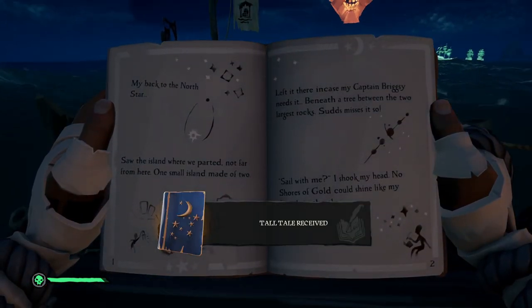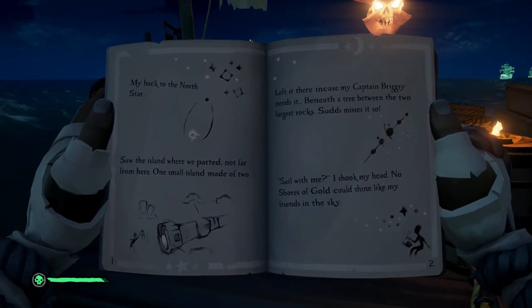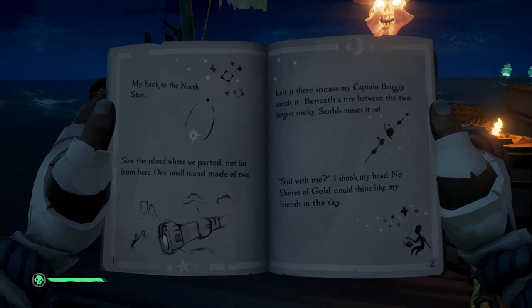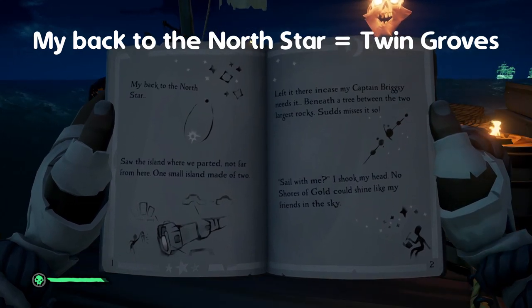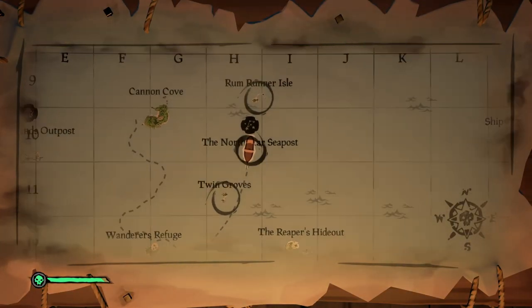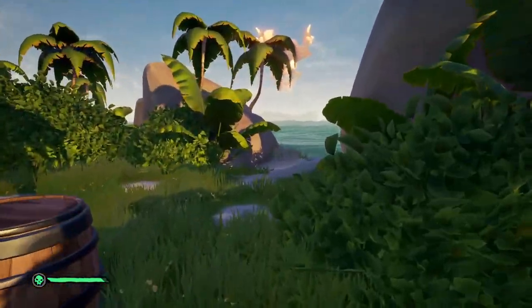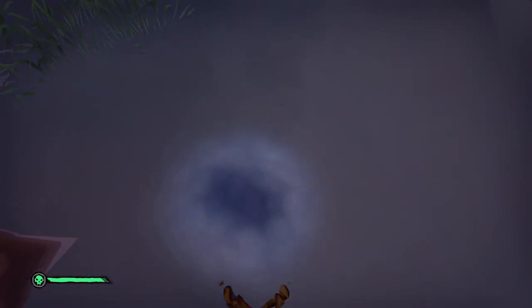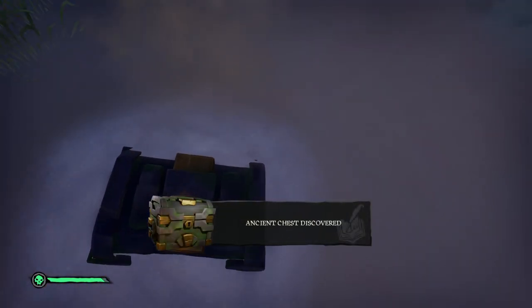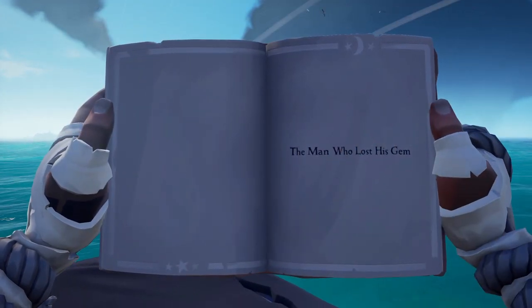The next step involves finding Suds' Enchanted Spyglass. Open the Tall Tale and look at this page — there are two possible locations. If the first words on the left page read 'Face the North Star,' you'll be heading to Rum Runner Isle. If the words read 'My back to the North Star,' you'll be going to Twin Groves. At Rum Runner Isle, look for a lantern and dig below it. At Twin Groves, head to the island with the large rocks, walk northwest behind them, find a lone tree, and dig next to it. Then bring the chest aboard your ship and pick up the Enchanted Spyglass.